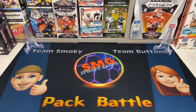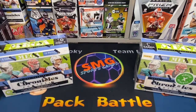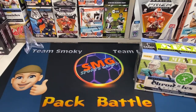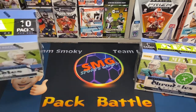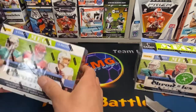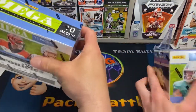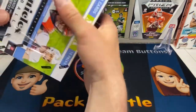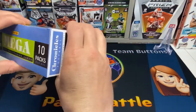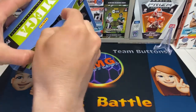Check out our new mat — a sweet new addition to our videos for the pack battle. I've got Team Smoky over here and Team Buttons over there — those are our nicknames if you're not familiar. Let's go ahead and rip open these boxes; I don't want you touching my box with your bad juju. Hope everybody's having a good start to the week!